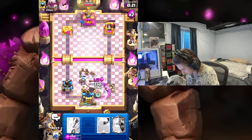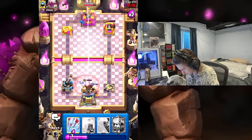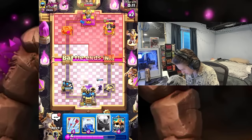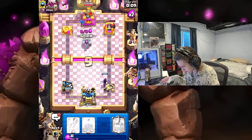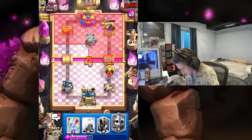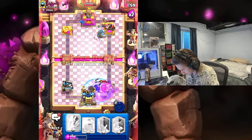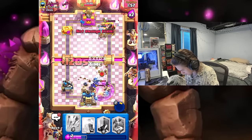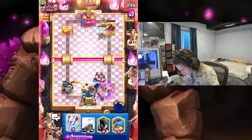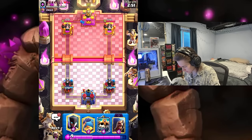Oh we got an evo zap — oh man. 800 health left on the tower, not looking too hot. I'm just going to go golem in the pocket — I don't think he has anything to stop it. Let's go skeleton king, let's pop skeleton king ability. Yes, let's go! I'm not going to go golem first play — I think I kind of have to tone it down a little bit when it comes to that.